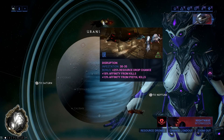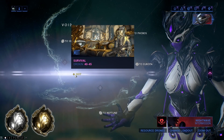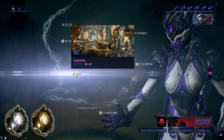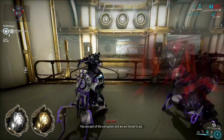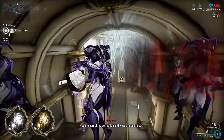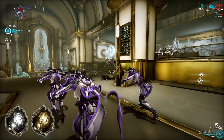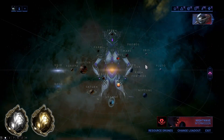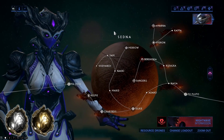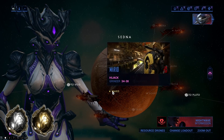For Neo relics only, the best way is definitely the Disruption mission on Uranus. Survival mission Mot in the Void is perfect for farming Neo relics as well as resources on the side — the first three rotations are 100% Neo relics, and the fourth C rotation is an Axi relic. Another great spot for both Neo as the first rewards and Axi as the second are interception missions on Eris, Pluto, or Sedna. I myself hate doing them, but maybe that's just me.